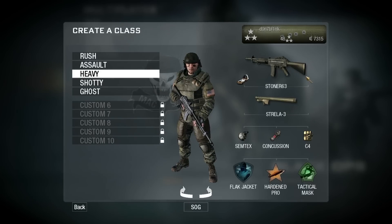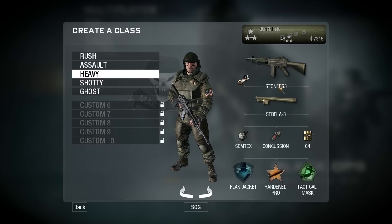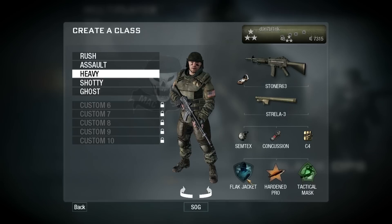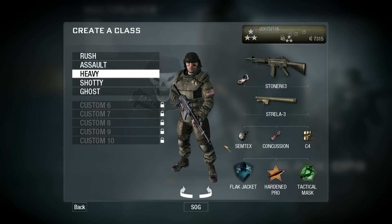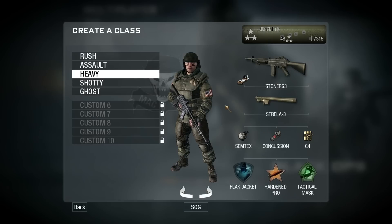Next up is the Heavy class with the Stoner 63, which is probably the best light machine gun — it has very predictable recoil and is a very nice gun. Then the Strela 3, Semtex, Concussion, C4, Flak Jacket, Hardened Pro, and Tactical Mask. This class is for dealing with people throwing grenades, shooting noob tubes, rockets, and explosives, as well as air support — that's why you have the Strela 3.